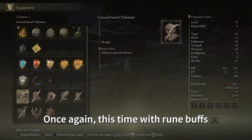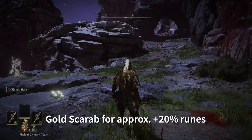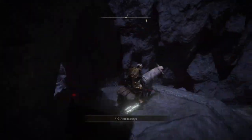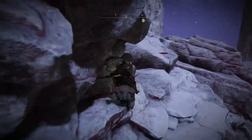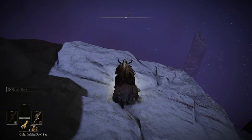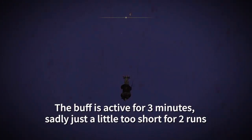Here you can see I'm doing it again with a Gold Scarab, and I'm also using the Pickled Fowl Foot. I sped up the footage a little because we don't really need to see all of that again. Those jumps are actually pretty simple once you've done them — I needed like two tries. You can just jump as far as you can and you're good to go.